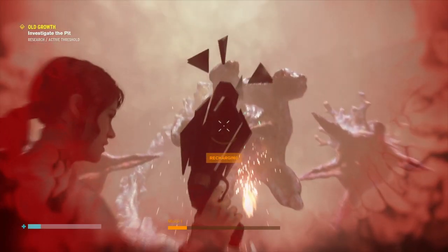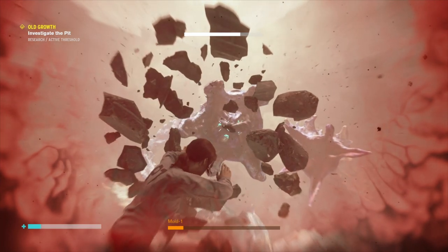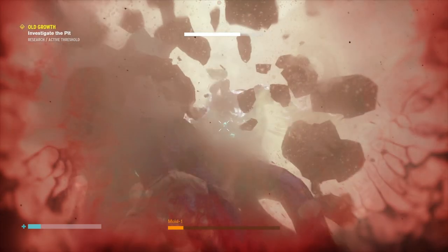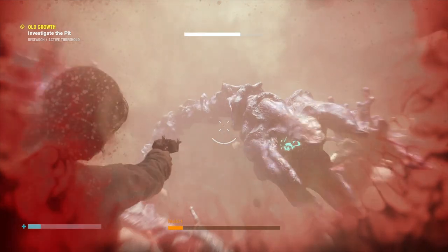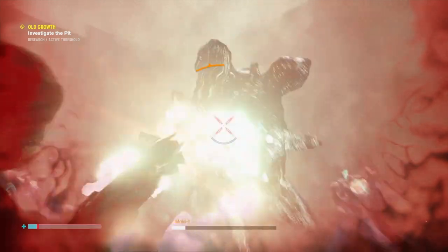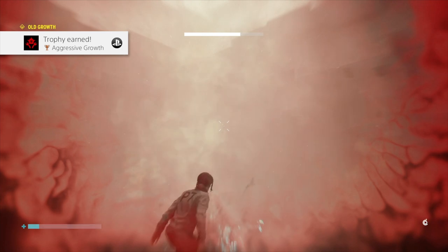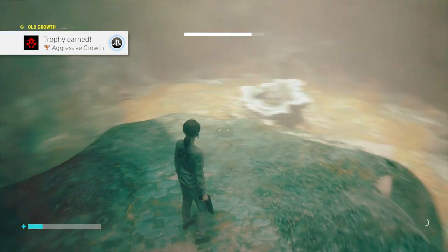Once you get past like maybe 30% of its health left, it just starts firing all of its missiles directly at you. You're going to need to use all of your shield to make it through. Then just ideally try to get off a shot before it gets you with its last set of missiles, and that should see you finishing it off.